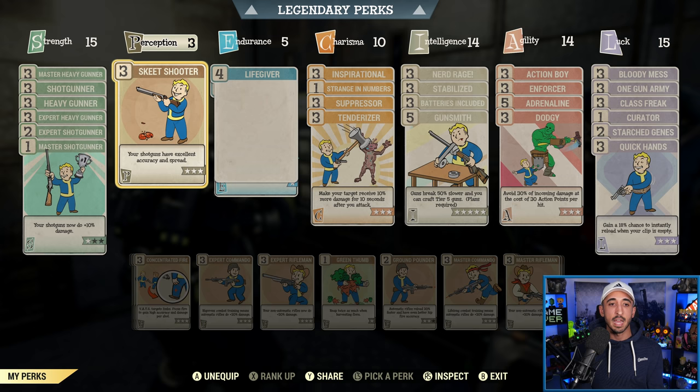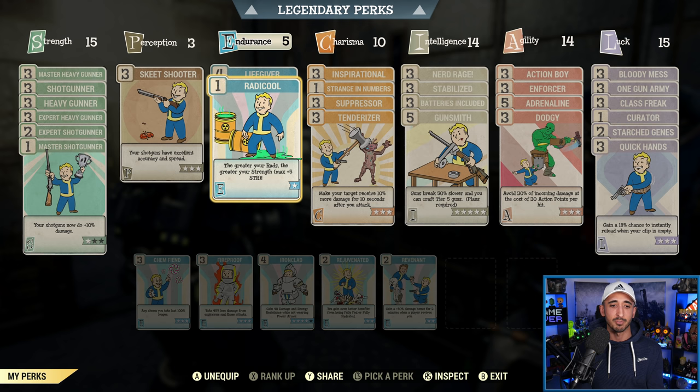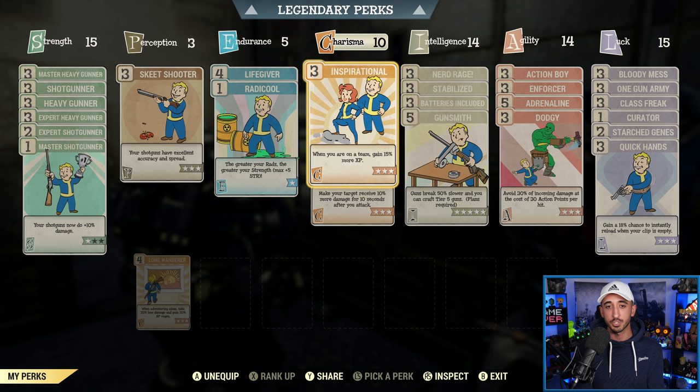Now Endurance — these are a lot of the optional ones. You don't need Life Giver and you don't need Radical, especially if you're not a low health build with unyielding armor. I don't even know why I have Radical in power armor — it doesn't really matter, I get a little bit of extra carry weight. So these are definitely optional. Also in Charisma, you don't need Inspirational because it just boosts your experience.